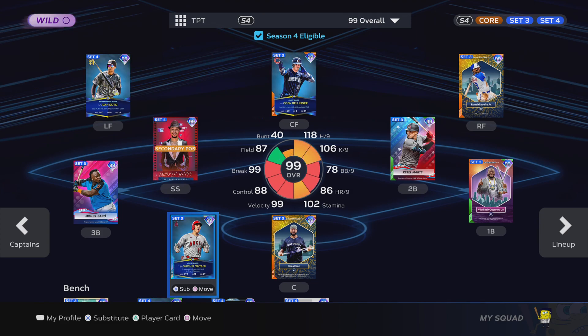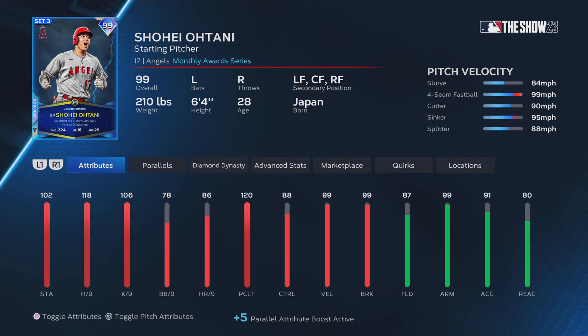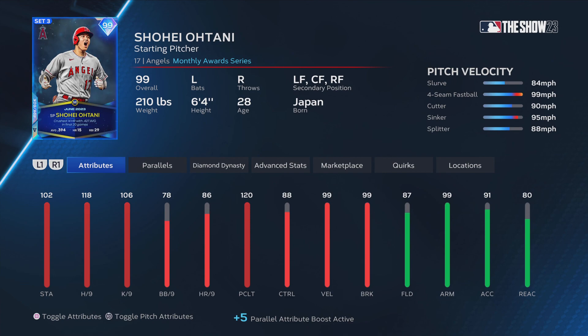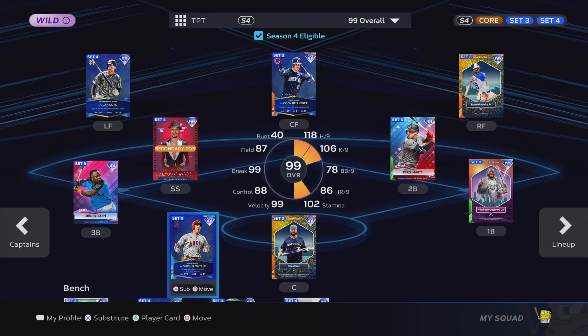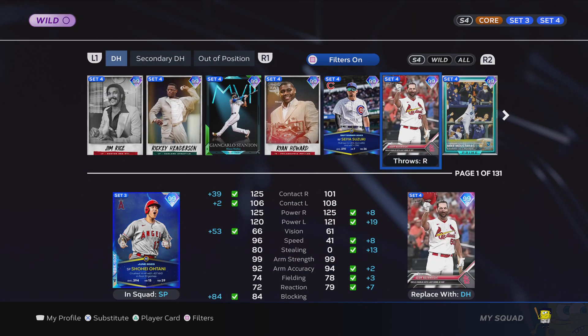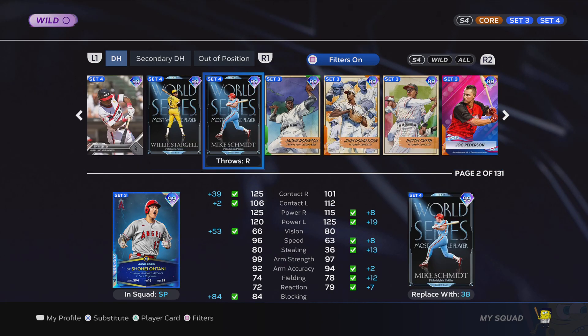Last but not least on the DH lineup is Shohei Ohtani, Parallel 5. He might be my wild card — even though I don't do good with him hitting, it's a parallel and my only Parallel 5 card. He'll probably be my wild card. It'll be him or Elias Diaz. I could also use somebody else like Ryan Howard or Tim Anderson.